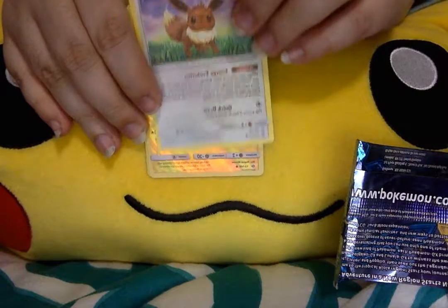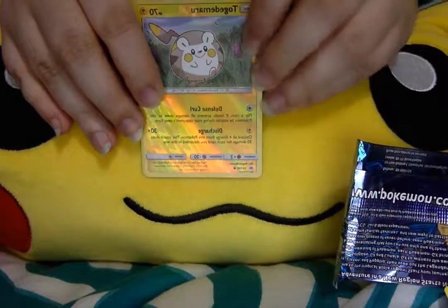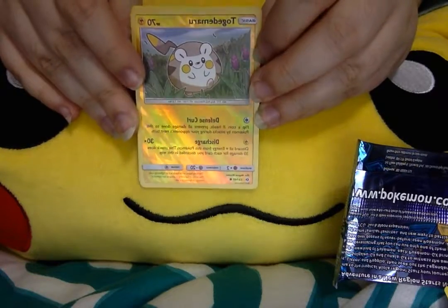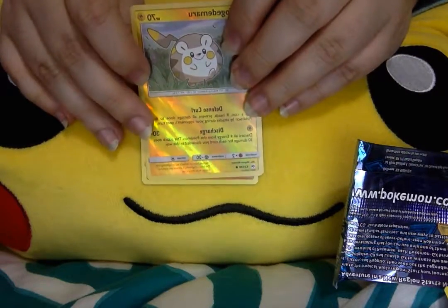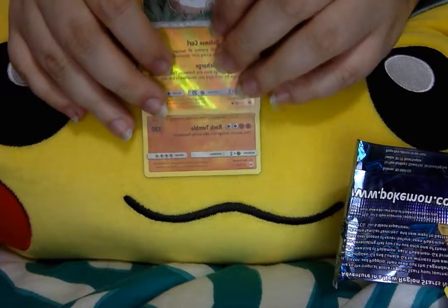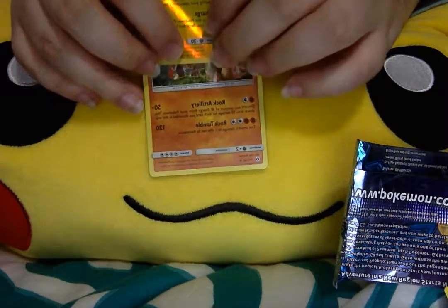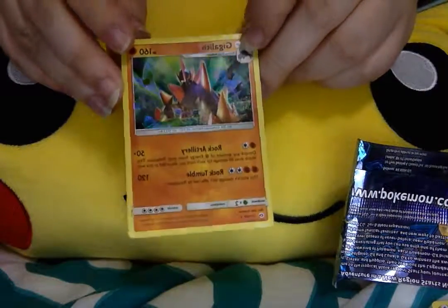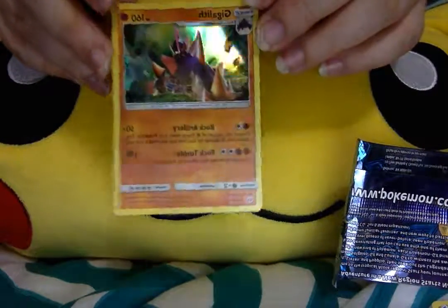An Eevee. A Reverse Foil Togedemaru, which is amazing. And... what is this? Is it something special? A full-art Foil card!